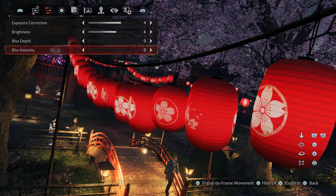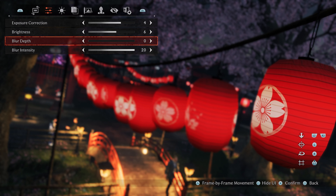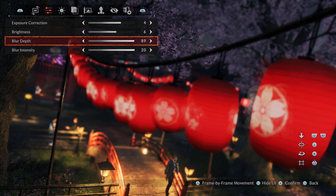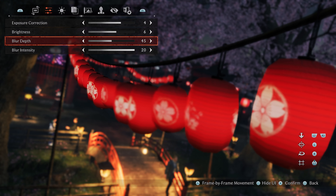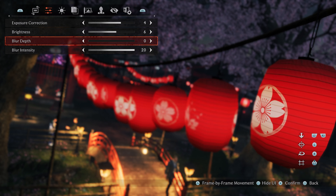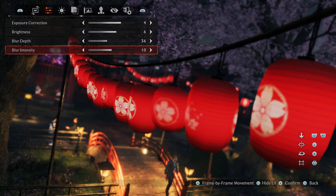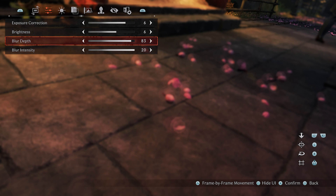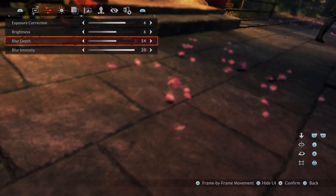Depth of field is also a little unconventional, and works by setting where the in-focus region should be, and then how close to that the foreground and background blur should begin. That means there's no real way to adjust the amount of blur, just where it appears, and the in-focus range doesn't go far enough to reach more distant objects. There's also a very abrupt edge transition between the focus and the blur, and it all makes it quite difficult to produce an authentic effect.